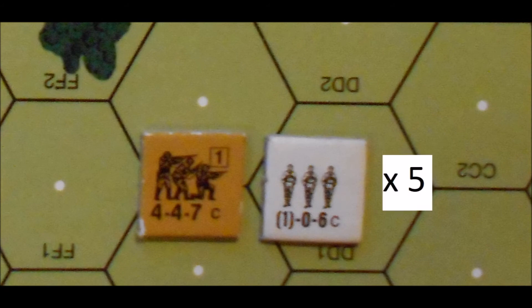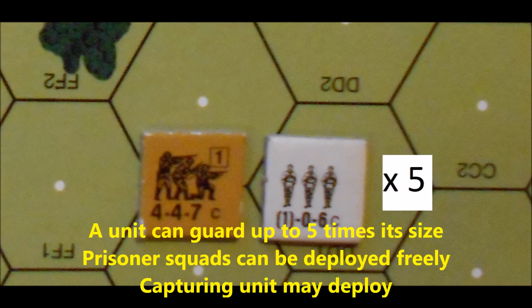Before we go any further, let's review a couple of things about prisoners and guards. A unit can guard up to five times its unit size. The unit size is represented by the number of figures on the counter. So a full squad would have three figures on it, and you can guard up to 15 figures worth of unarmed prisoners.